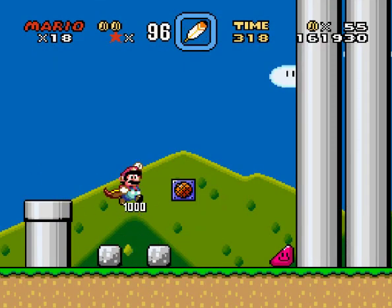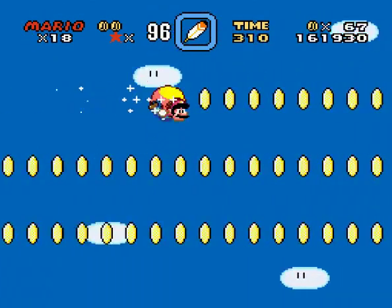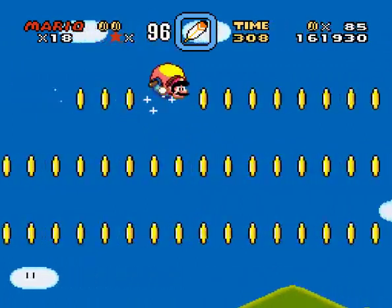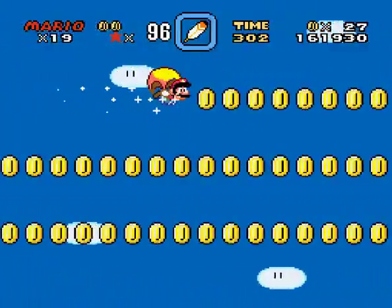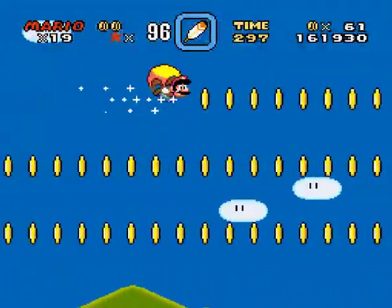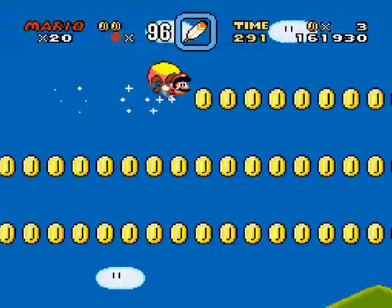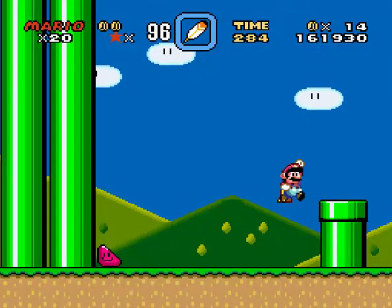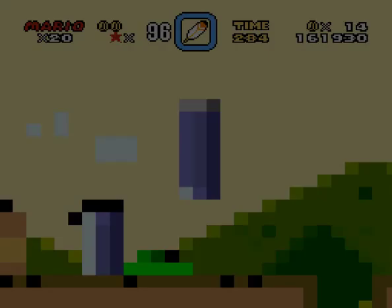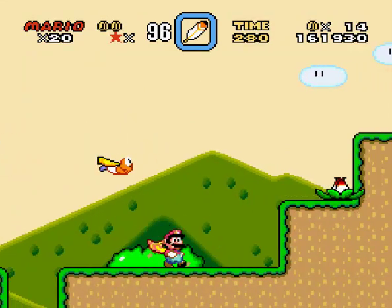Now we're gonna go down this pipe that actually goes somewhere, and we're going to head up this wall. And we can fly. After you get the full speed run, you should be able to fly, and it's pretty awesome. This game is the only game that really has this. Super Mario World 2, Yoshi's Island, does have it a bit, but not a lot. There is a great place to grind for lives if you're low on them, but I have 20 lives so I don't really need them.